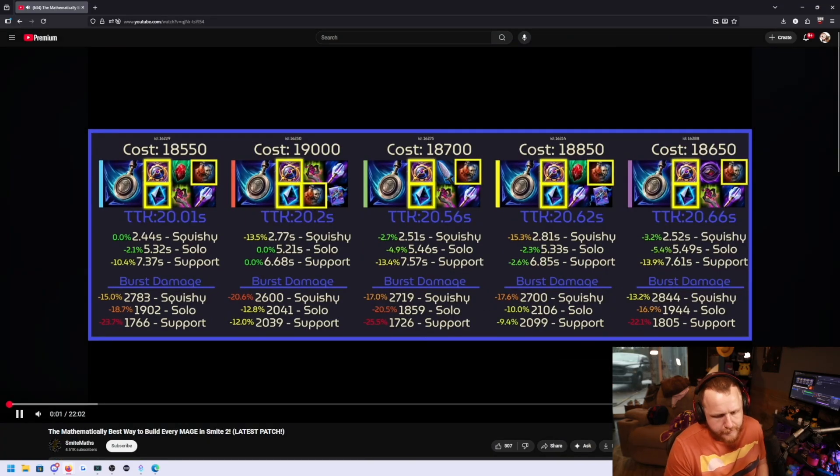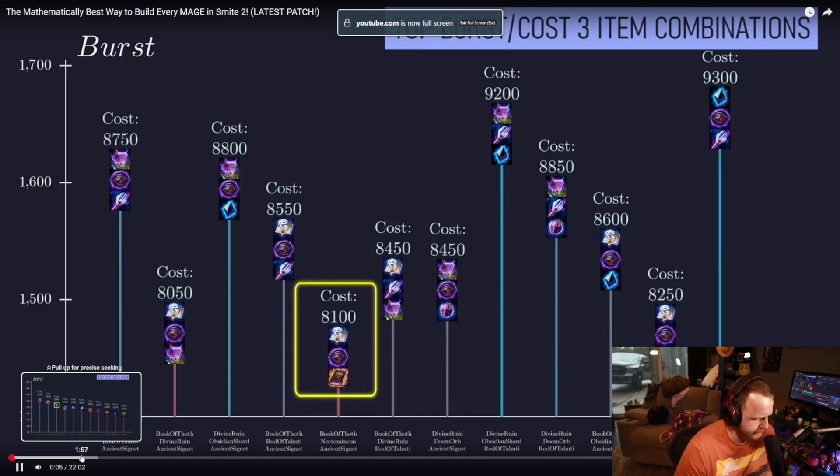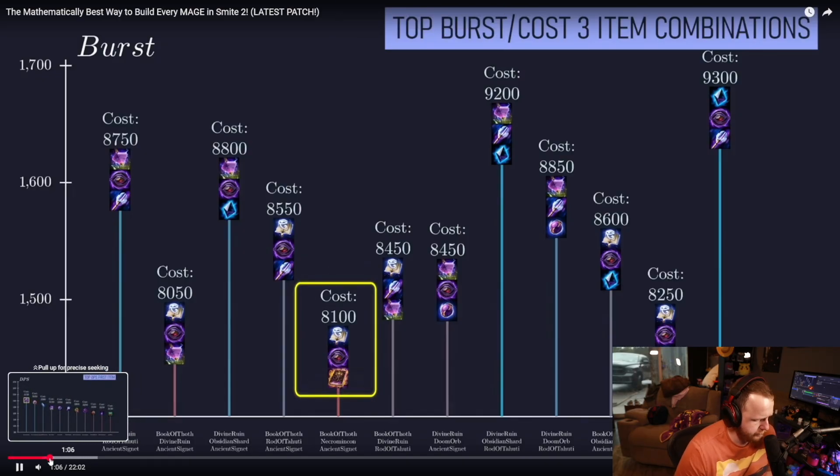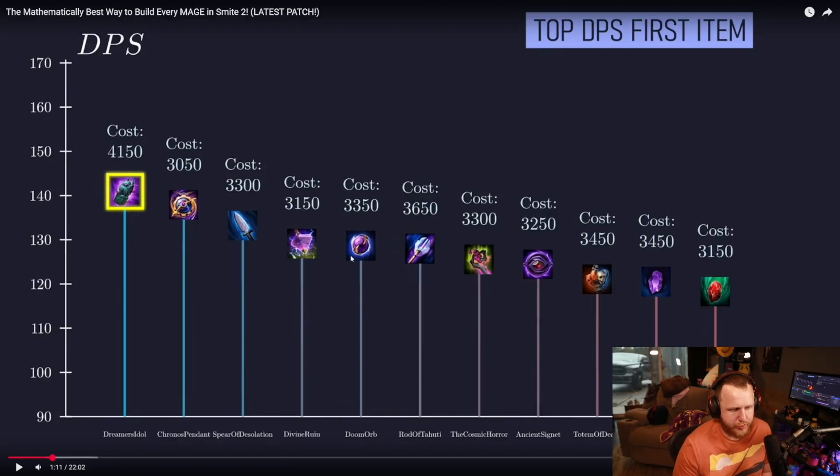Mage builds in Smite are often debated, but instead of guessing which builds are optimal, I've run the numbers using a mathematical model that simulates both burst damage and sustained DPS. He always kind of says the same thing in the beginning, so this is just gathering it all.